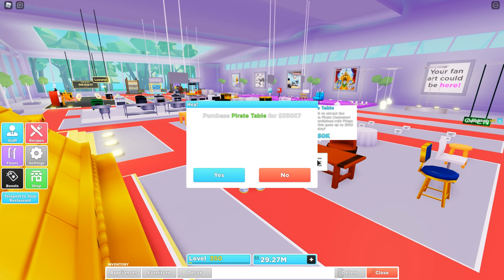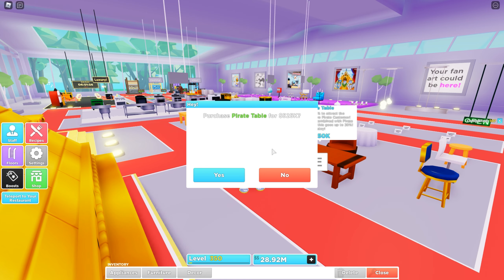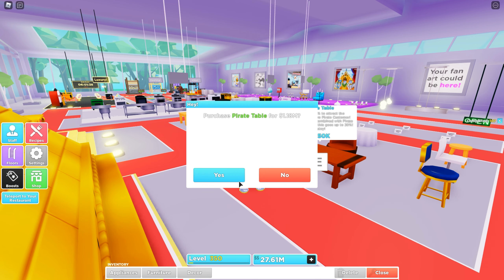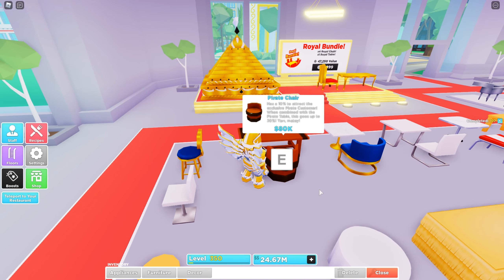Let's take note that the table costs 350k right now. Let's purchase one — okay, did you notice that it became 525k for the second table? 787k for the third table. The fourth one is 1.18 million, and the fifth is 1.77 million. Do you guys see how the price goes up every time we purchase?